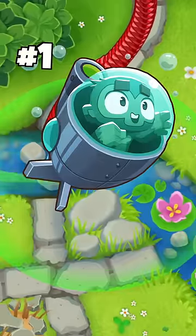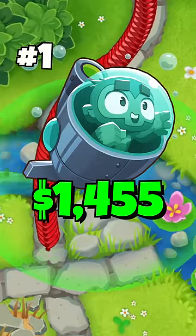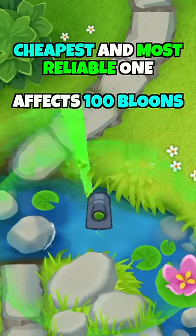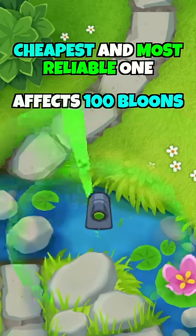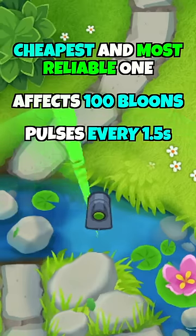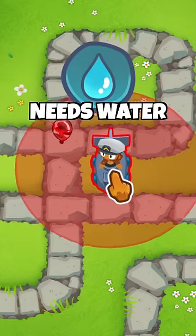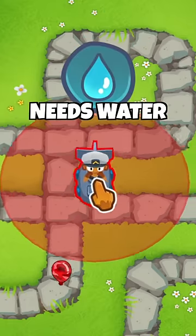At number 1 is a 300 Submerge and Support Sub which only costs $1,455. This is by far the cheapest and most reliable one, which can affect 100 camo blooms at once and pulses every 1.5 seconds. And while it's cheap and very effective, it requires water in order to be placed, which makes it unusable in about a quarter of the maps in the game.